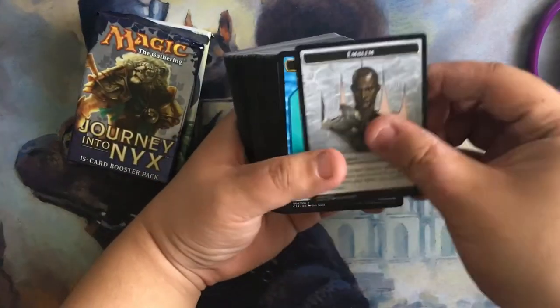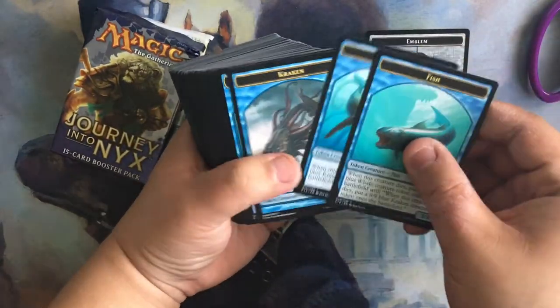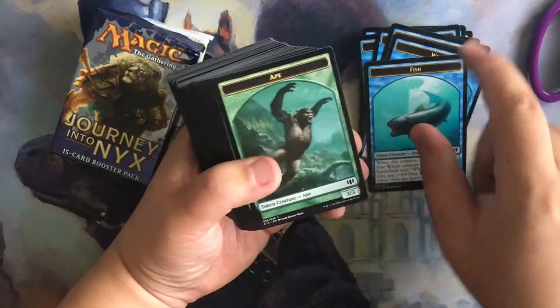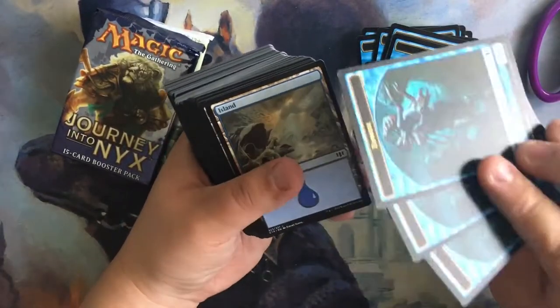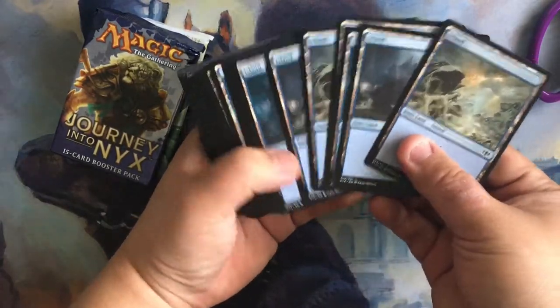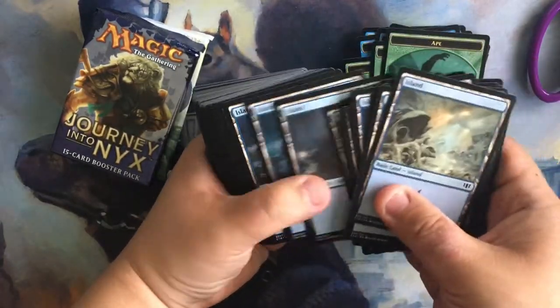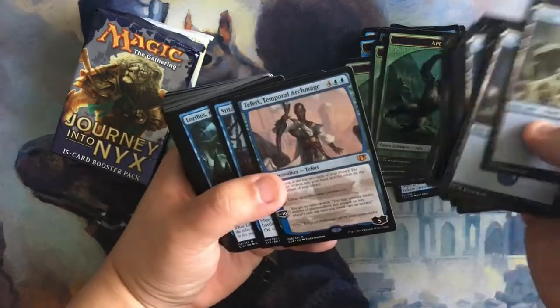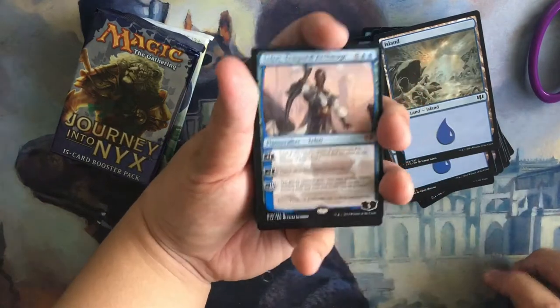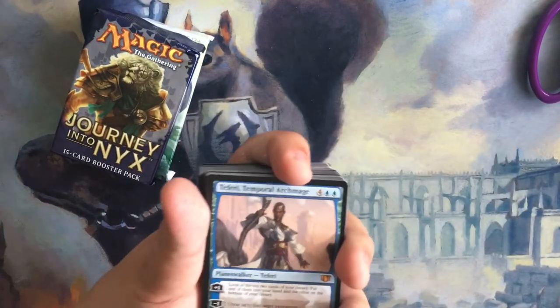We have Teferi. Some tokens — fish and whale and Kraken tokens, and zombies and green apes and blue zombies. We have a lot of blue basic lands. Glad to see that this is still intact. Let's get started.